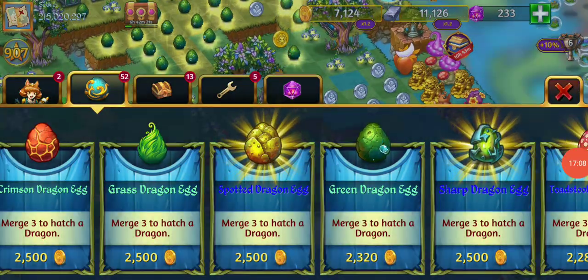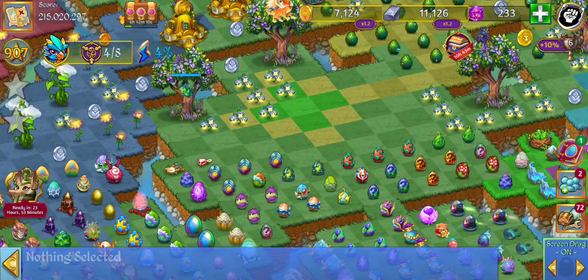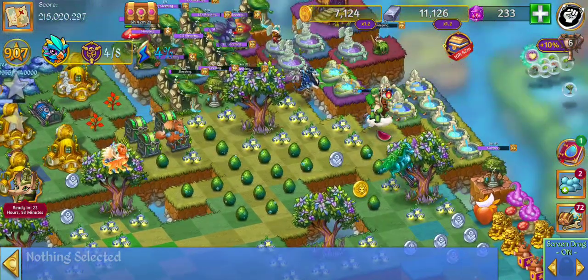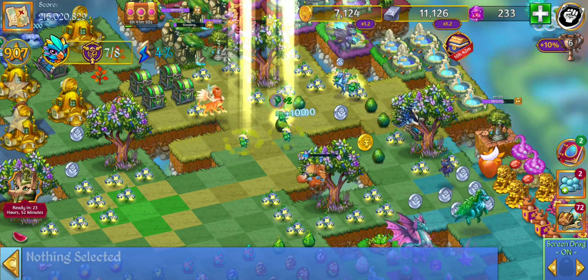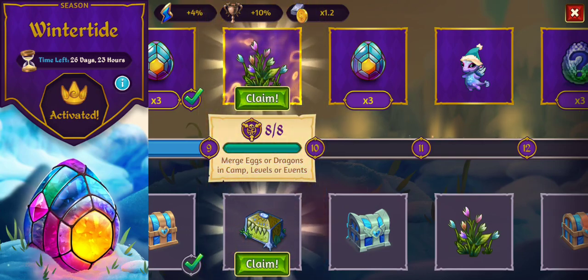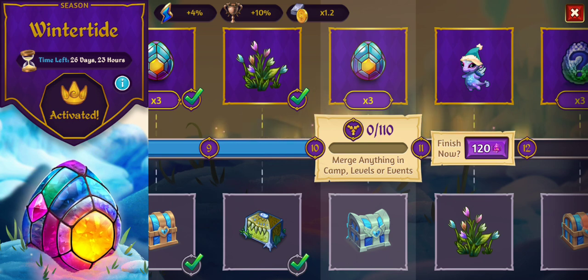I didn't check to see if I had any green dragon eggs floating around on my map — I don't. They would be right in this top row where I keep all of my basic dragons — the ones you can just buy from the shop. So that gave me four merges. Let's claim this — I get an occult chest and a prism flower. And then merge anything in camp, levels, or events 110 times.